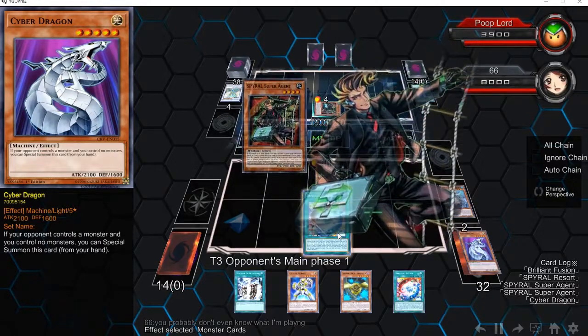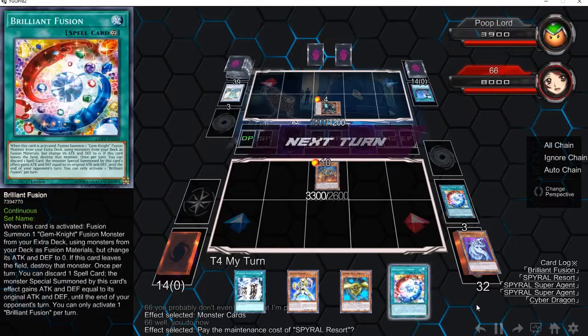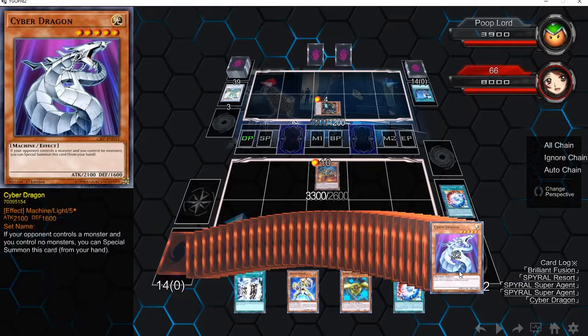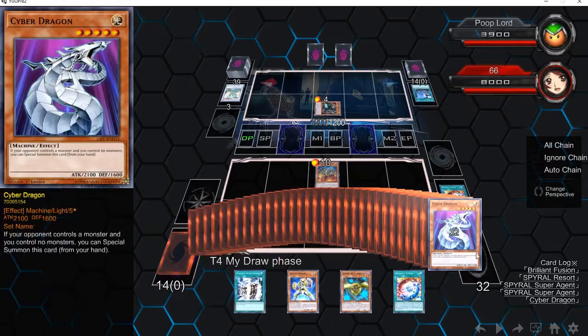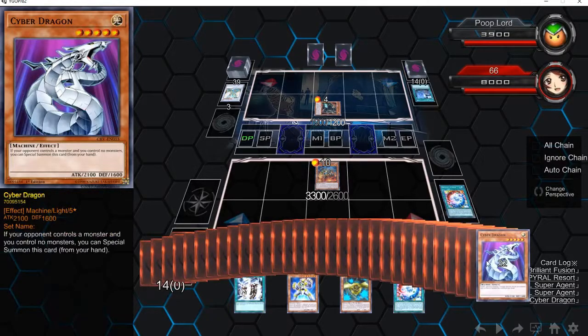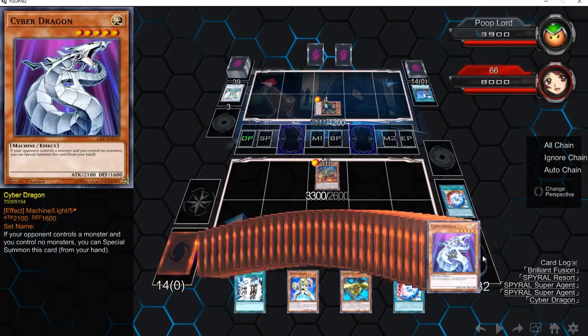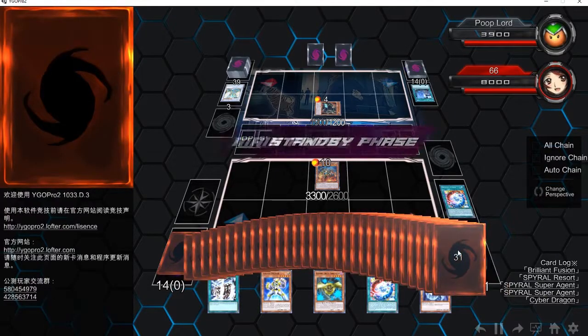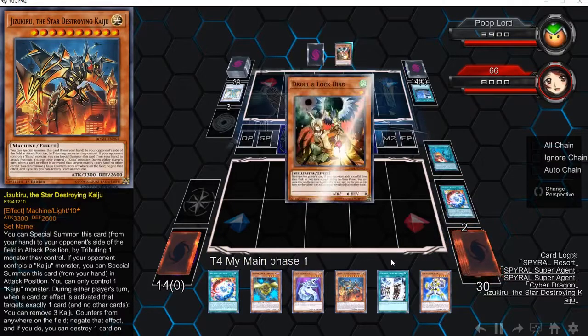He keeps getting this right — first he gets Spell, he gets it right; he gets Monster, he gets it right; and later, he actually guesses it right again. In case you guys didn't know — Super Agent: basically you declare a card type, the opponent flips the top card of their deck, and if you guess it right, you Special Summon it. If you don't, you can't get it. Usually people use Gear Drone, which basically lets you see the top three cards and order them however you want, so then you can guarantee you get Super Agent and Double Helix. He just guesses them right, which is pretty smart.